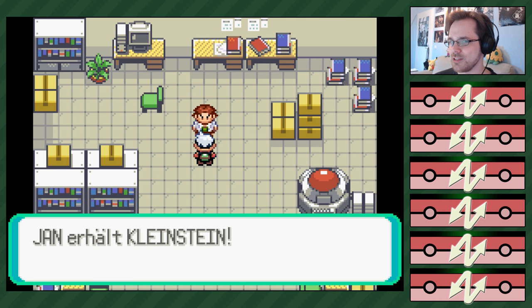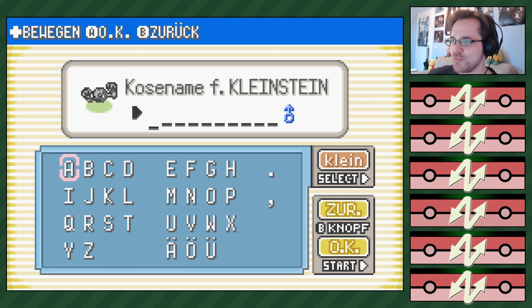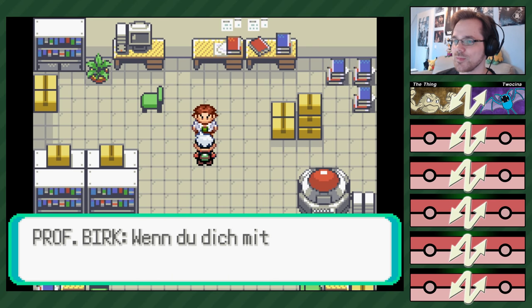Glaubt er ernsthaft, dass ich ihm das zurückgegeben hätte? Nein. Ich will dem Kleinstein einen Spitznamen geben. Nenn es doch... The Thing! The Thing, ja – T-H-I-N-G. The Thing, das Ding. Dann nenn du dein Zubat. Nenn es einfach Lucina, in der Hoffnung, dass es diesmal überlebt. Gut, wir haben Lucina 2 – nenn sie TWO-Sina. T-W-O-Sina. John Cena, hättest du es auch gleich nennen können.